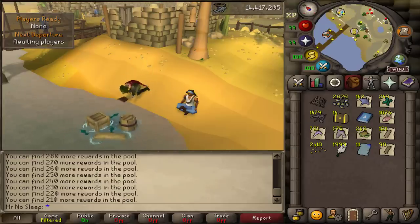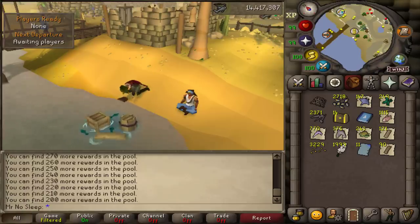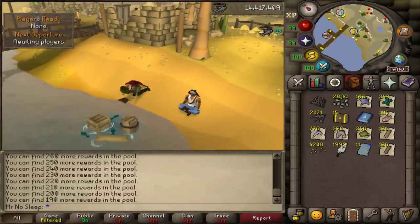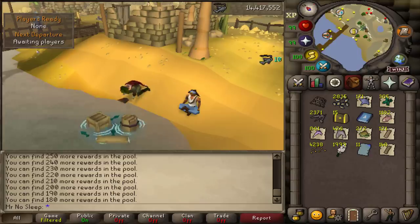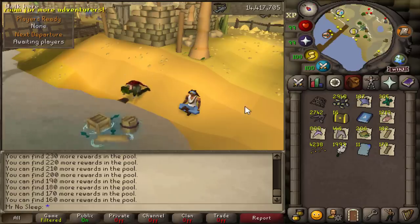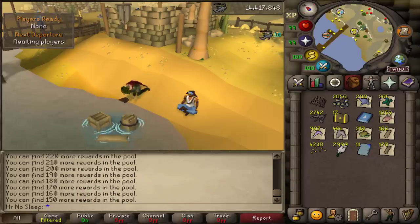Looking at the inventory, just the tome so far and some soaked pages — really hoping to see another rare shortly. With 200 rewards left to go, this is also some pretty awesome fishing XP. I'll be calculating all the fishing XP when we get to the price check. I think I did reach level 100 fishing from this, which is pretty cool. Fishing and thieving are my two lowest skills at 99 each; everything else is over 100.